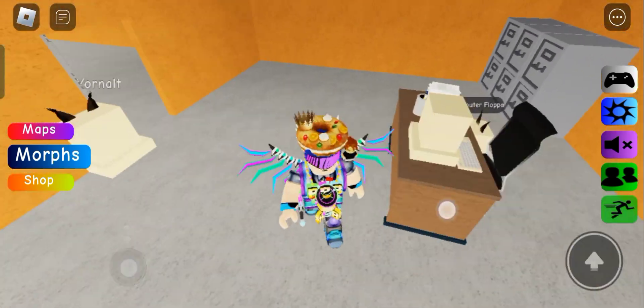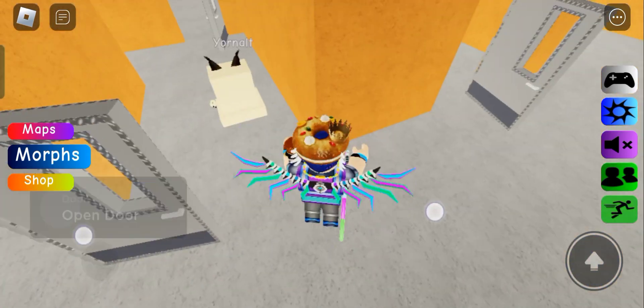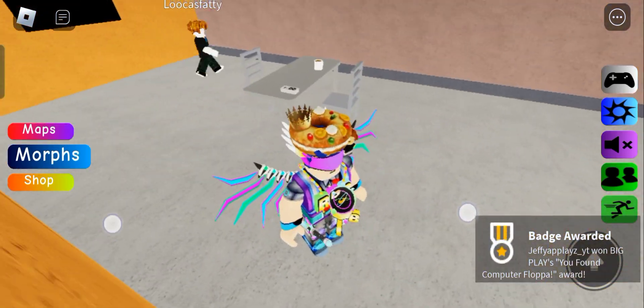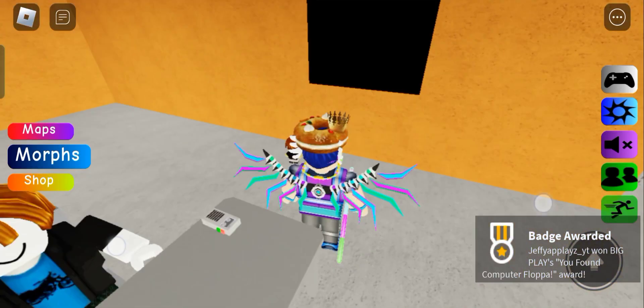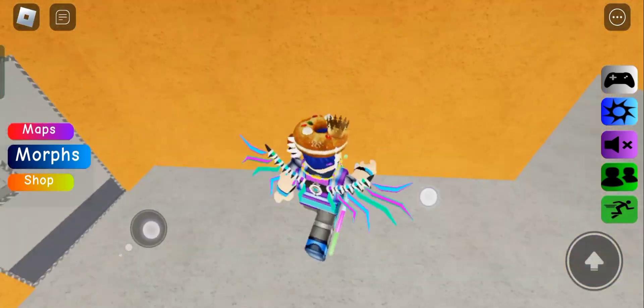Hello, computer flopper. Okay, this new system is... I like it. This is the interrogation room. Oh, you can see. I'm gonna lock you in there. Goodbye.